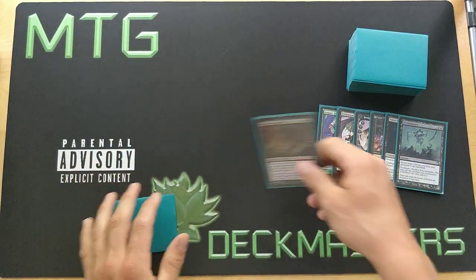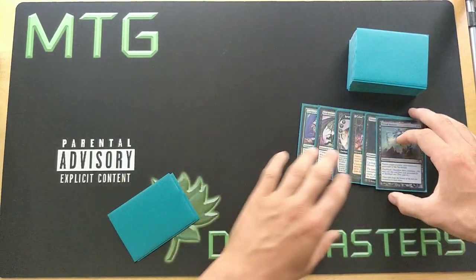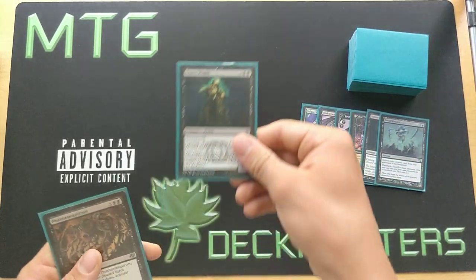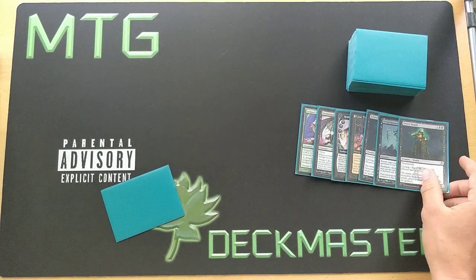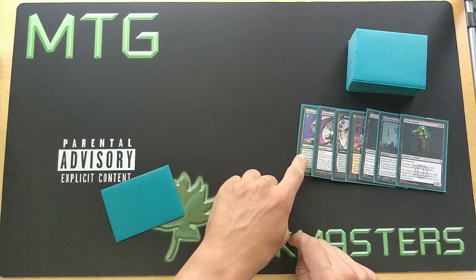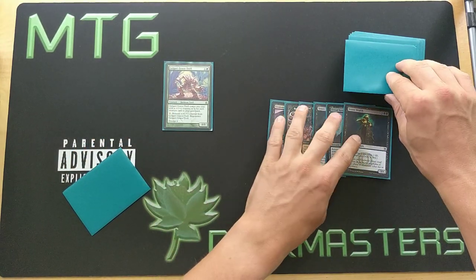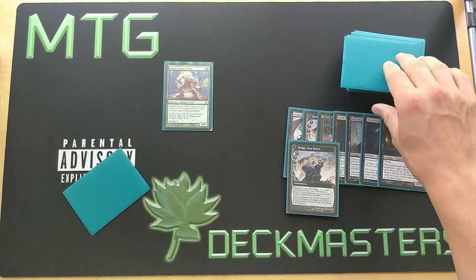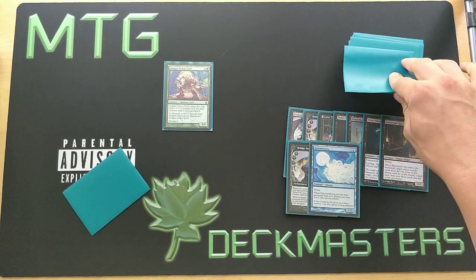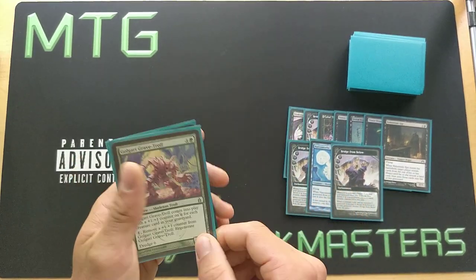We keep a Street Wraith in our hand, so Phantasmagorian goes back to our hand. Now we cycle Street Wraith by paying two life, but instead of drawing a card, we replace that draw with Golgari Grave Troll and dredge six — milling six cards: Balustrade Spy, Bridge from Below, Narcomeba, and Bridge from Below. Golgari Grave Troll goes back into our hand, and now Narcomeba triggers, so it goes directly onto the battlefield as a free 1/1 flyer.